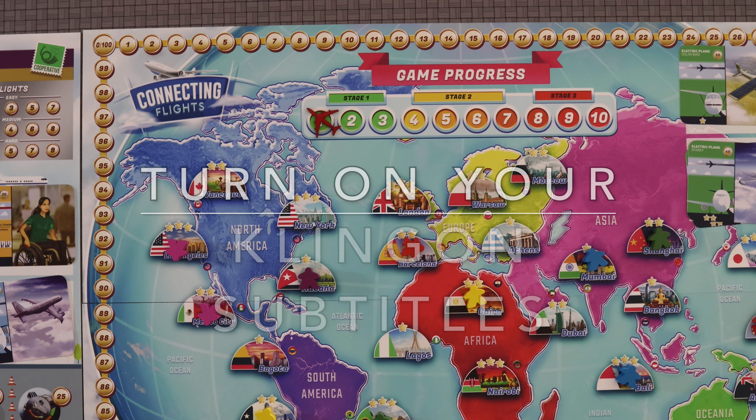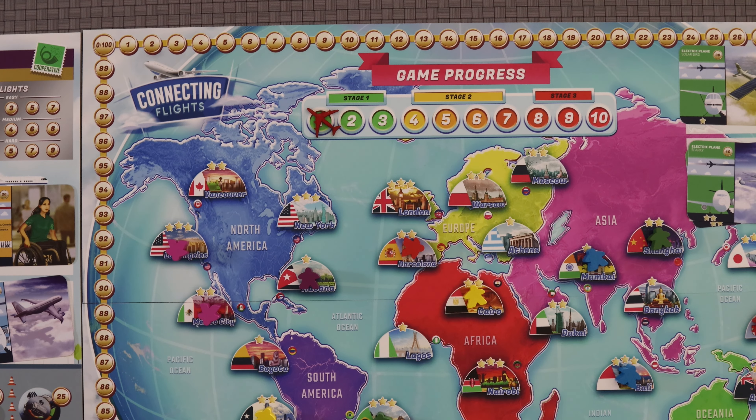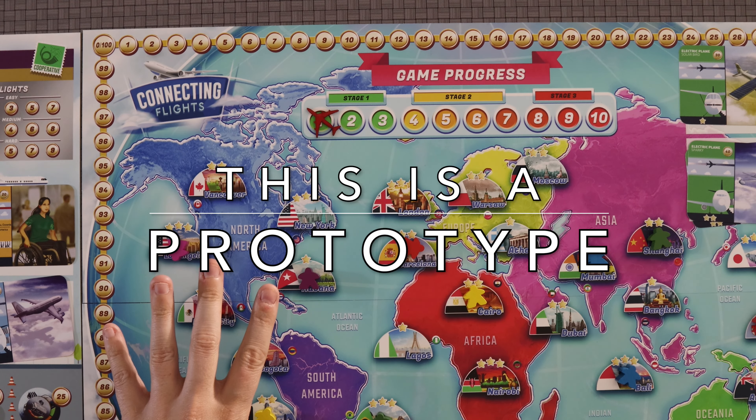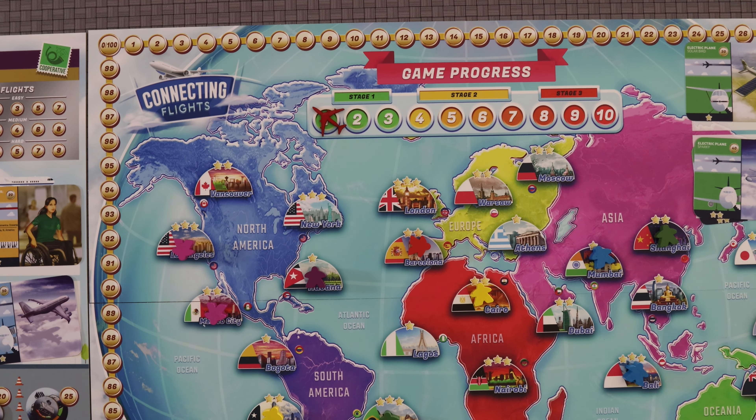Now, before I begin, please make sure you turn in your Klingon subtitles because if I make any errors in the rules overview, that's where you'll find those corrections. Additionally, I do need to point out that everything you see here is still in the prototype phase and is subject to change. What Connecting Flights is, is a game where you are trying to build the best airline by creating the best flights across and around the world, getting passengers back home where they want to go. The game is playable either in a competitive mode or in a solo or co-op, but only two-player mode. And that is the version I focused on and played the most. I will talk a little bit about how the competitive version works, but I have not played that version — I've only played the cooperative mode.